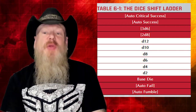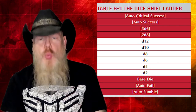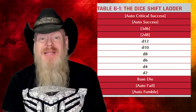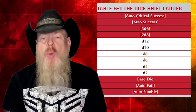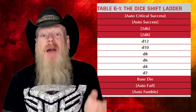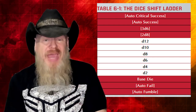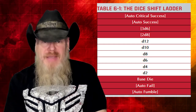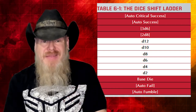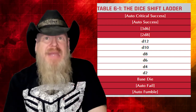Let's say you're firing a blaster and you have d6 targeting. An ally lends you assistance, giving you upshift one. Another ally — a field commander — uses Issue Command to give upshift one to anyone who fires. You also take the time to aim, giving you another upshift one. That means your d6 moves up three rungs on the skill ladder, giving you a d12. If you're a higher-level character, you might already have d12 targeting, in which case upshift three means you don't even need to roll — you automatically succeed. With one more upshift, you'd even automatically critically succeed.